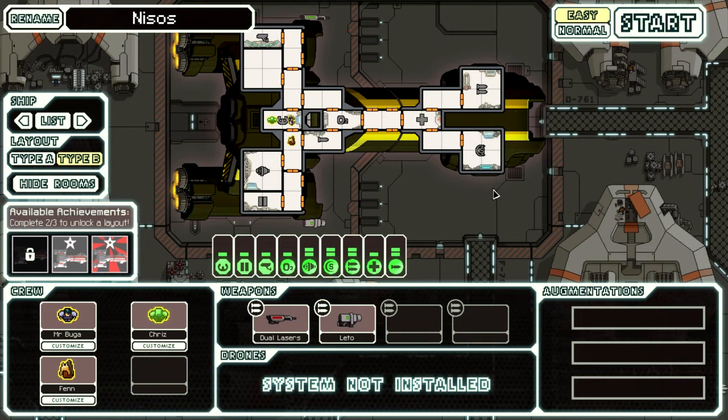The only difficult place to starve enemies out is weapons and shields up at the front of the ship. Now a drawback to the Nisos is the med bay — it's only two spots big instead of three. The average med bay can take three people in it, so having a smaller med bay means it's more difficult to swap your crew around and heal them up.